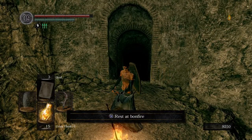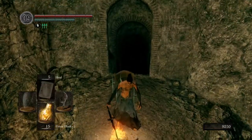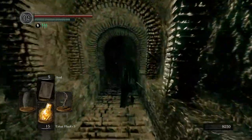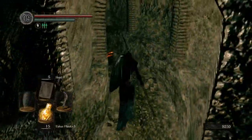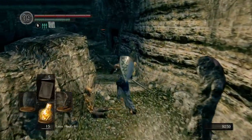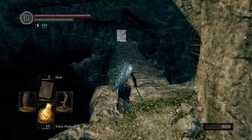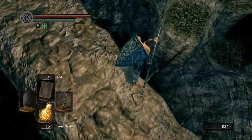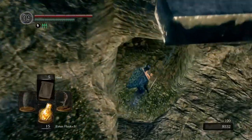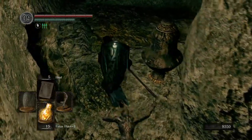So here's a bonfire. We will light this bonfire and rest here. If Patches is up there, you won't be able to run all the way across. What you have to do is run, then come over here and roll off to the side. This is actually good because you get the Great Scythe, which is a really good weapon.